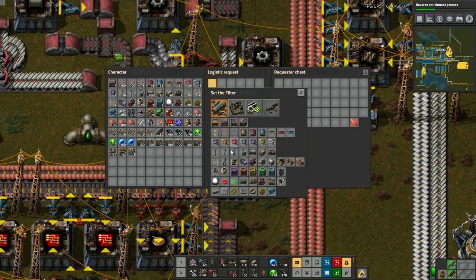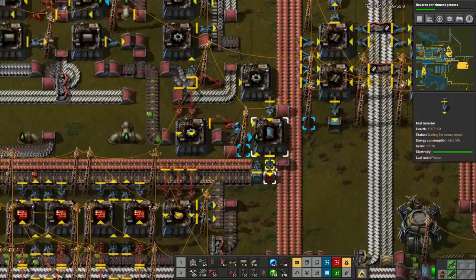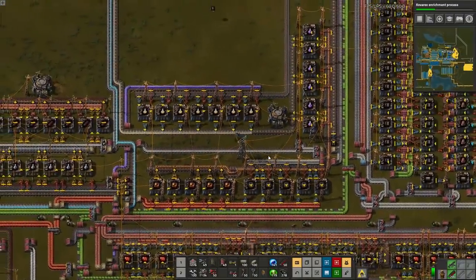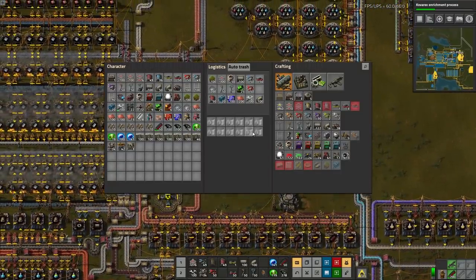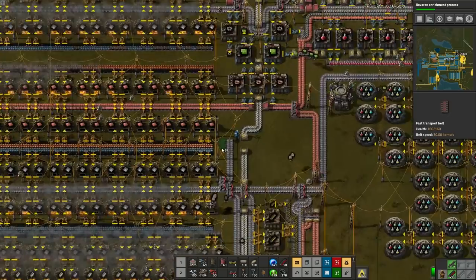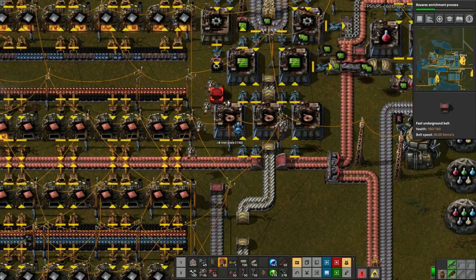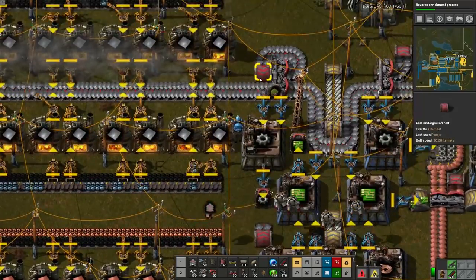Have you fixed your spaghetti problem yet, poober? I'm working on it - it's requiring some blue underground belt magic. So we're upgrading to blue? No no. Fix your problem. Just let the poober handle it - that's what worries me. So that means there should now be miners in the network? There should now actually be miners in the network. Hopefully. Okay, I'll take 'hopefully.'